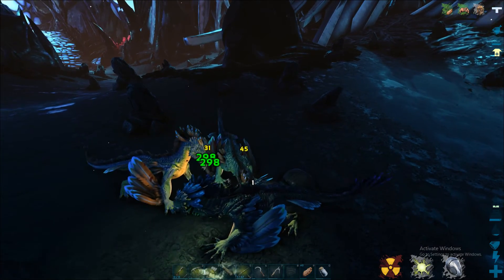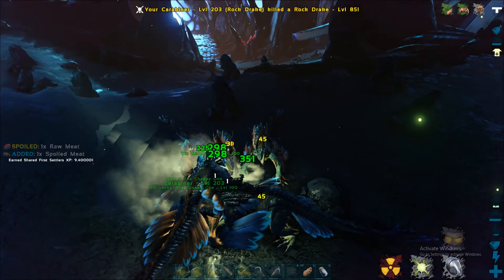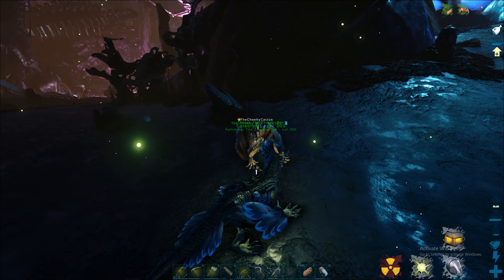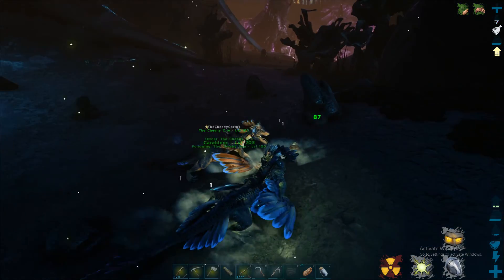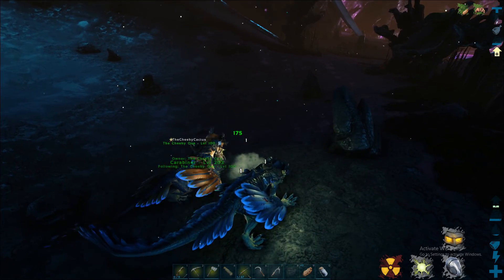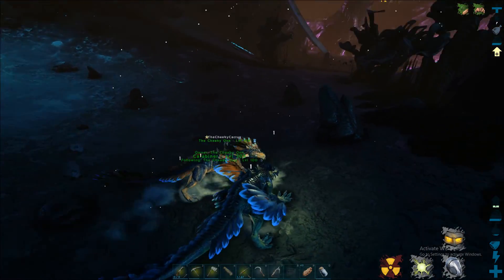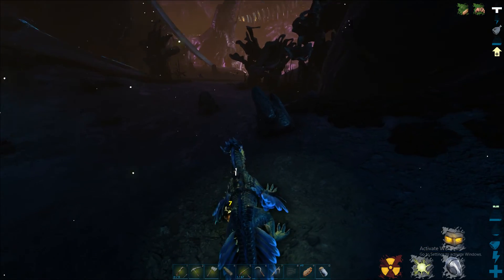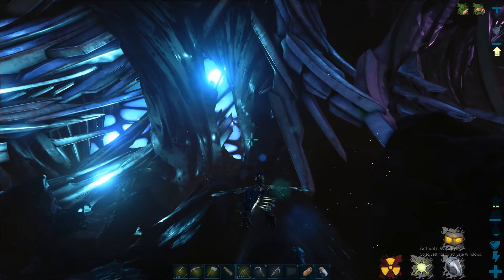One's doing 45, one's doing 31. I think I may have just killed them though. Just stop moving and gain your stamina. Nameless — yeah that's my fault, my charge will be up in a bit. Keep killing them because then they'll give you nameless venom. Why do I need nameless venom? To heal your rock drake. Get away quickly — you're surrounded.